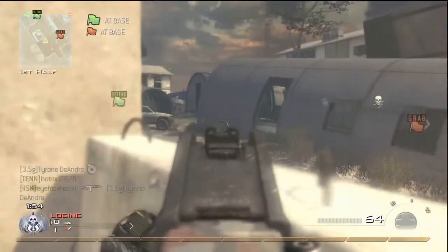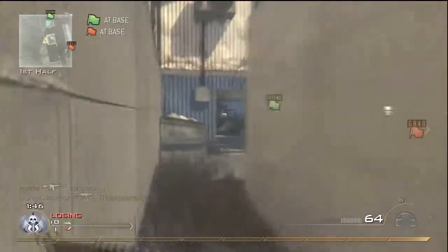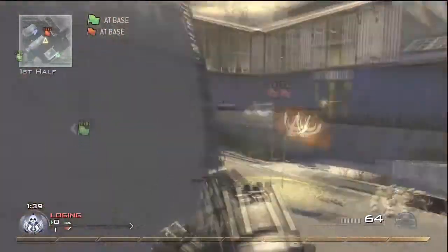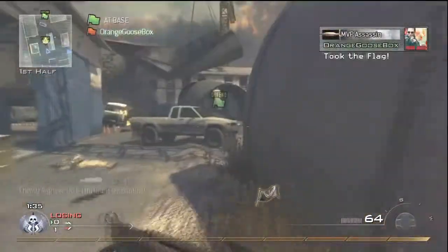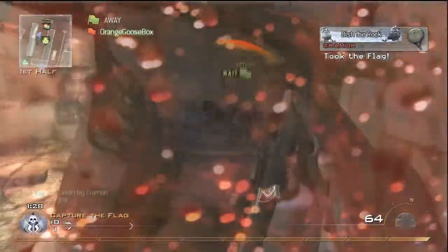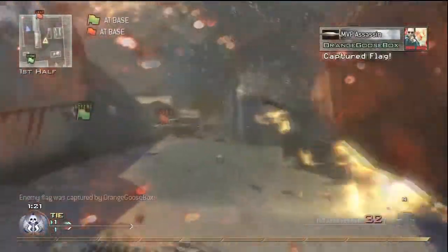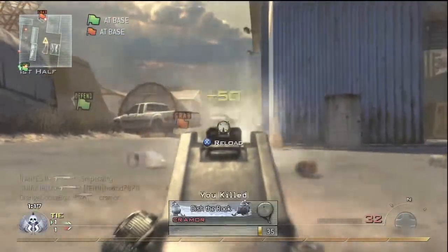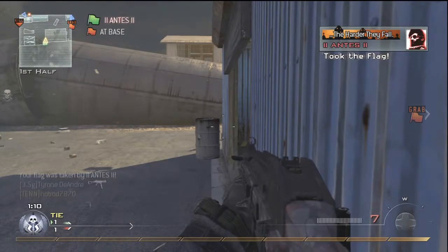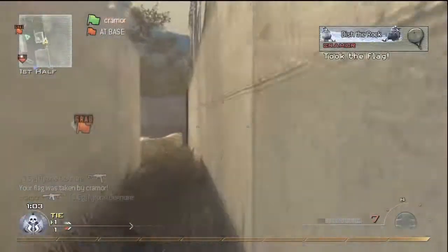You want to push as a team, and when a lot of the enemies are dead, that's when you take the flag and run it. Capture the Flag has about a seven-second respawn time, and that's enough time to run the flag more than halfway across the map. Right here our whole team pushed up to their spawn — except for one guy we didn't see — but luckily my teammate returns it and we capture.